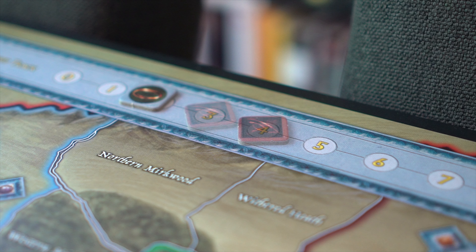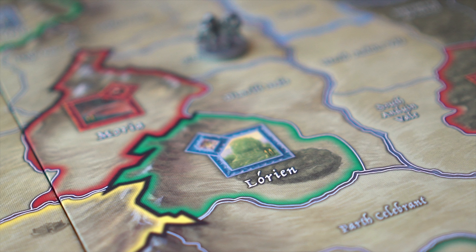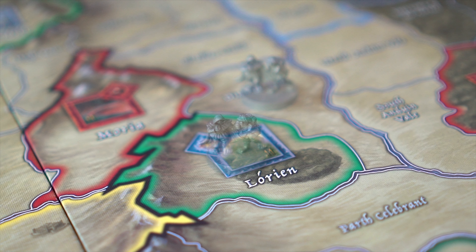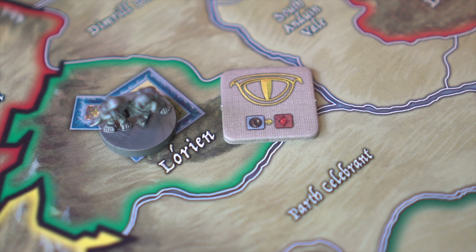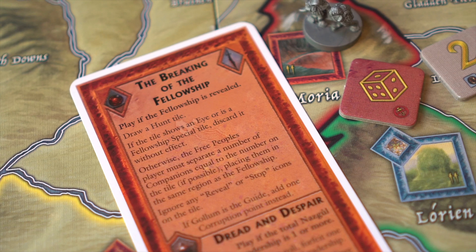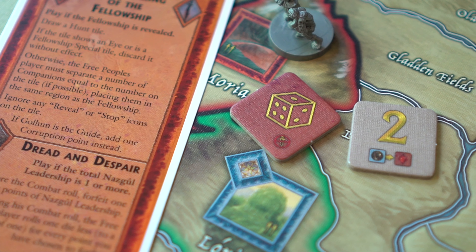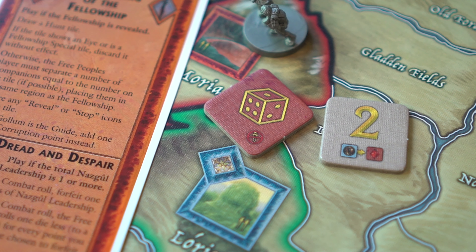If the free people's player uses the ring, the corruption counter is advanced on the fellowship track equal to the number of hunt damage remaining. When the free people's player declares the fellowship and a certain ability or event forces the player to draw a hunt tile, if the fellowship was declared in a free people's controlled stronghold or city, any reveal icon is ignored. If the fellowship is revealed and multiple hunt tiles are drawn due to stronghold presence, events, or abilities, each tile effect is resolved completely before resolving the next.